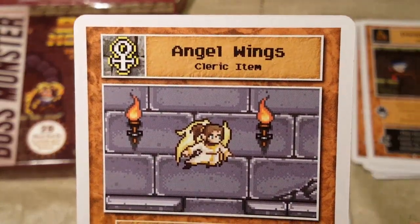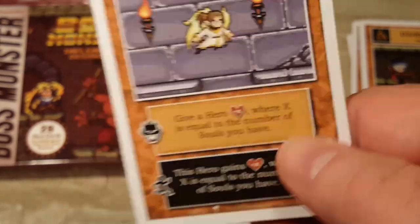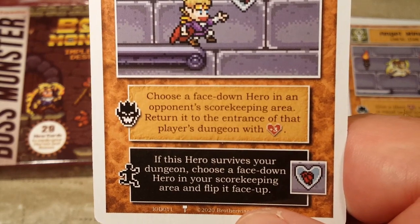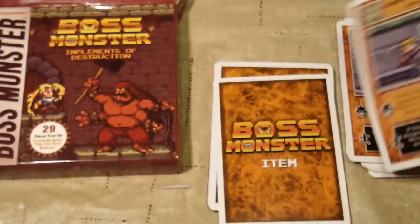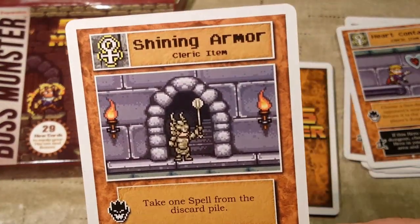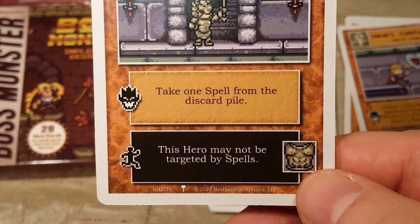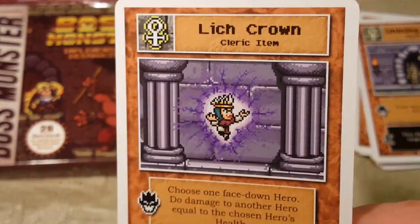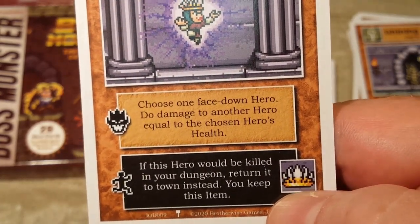Next is Angel Wings, a cleric item: give a hero plus X where X equals the number of souls you have. Then the Heart Container — a classic Legend of Zelda reference. After that, Shining Armor, a cleric item: take one spell from the discard pile, and this hero may not be targeted by spells. And the Lich Crown, a cleric item: choose one face-down hero and do damage to another hero equal to the chosen hero's health.